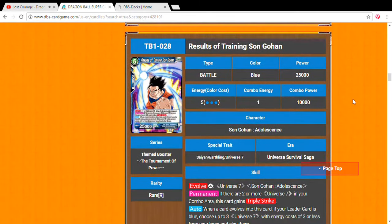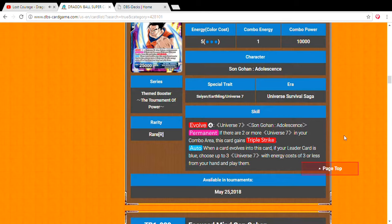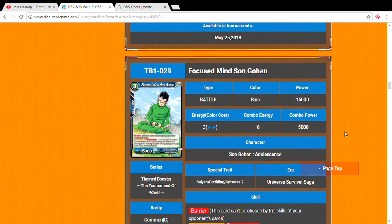For the rare, we have Results of Training Son Gohan — five energy cost, 25,000 power. He evolves with four energy cost from Universe 7 Son Gohan Adolescence. His permanent is that if there are two or more Universe 7s in your combo area, this card gains 20,000 and triple strike. Just have two in your combo area and you already make this guy a powerful card. When a card evolves into this card, if your leader is blue, choose up to three Universe 7s with energy cost three or less from your hand and play them.